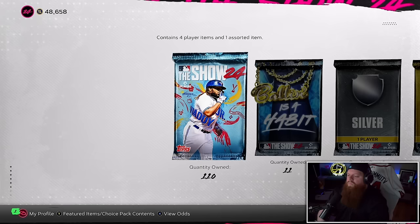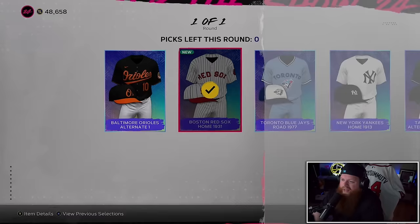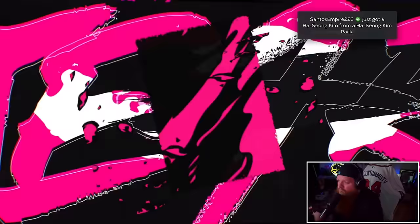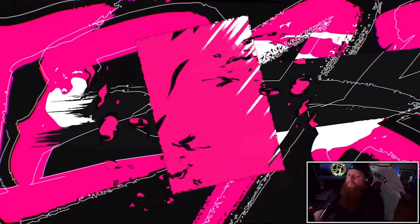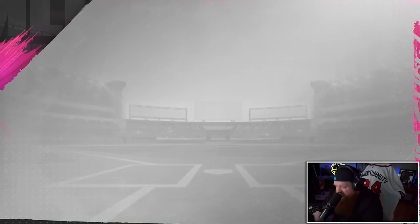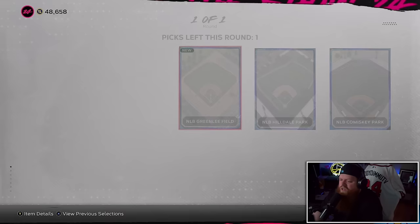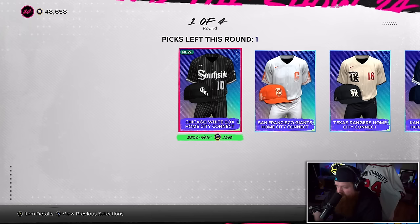We're going to knock out the unlockables first. We got Greinke — he might actually be good. That's from team affinity. Welcome to the team, champ. We get Green Leaf Field — welcome to the inventory. We open the Nike City Connect jerseys and I want to take the Braves one because I'm a Braves fan — shout out to MLB who sent me a DadHumanTV Braves jersey, that's super cool.